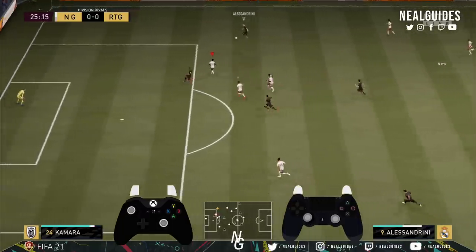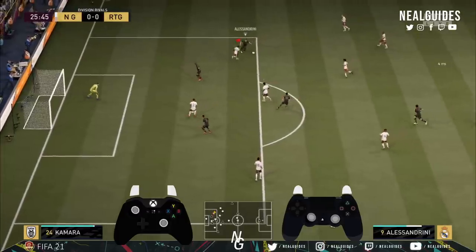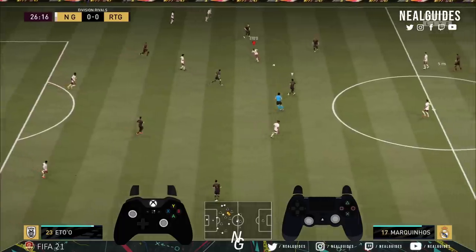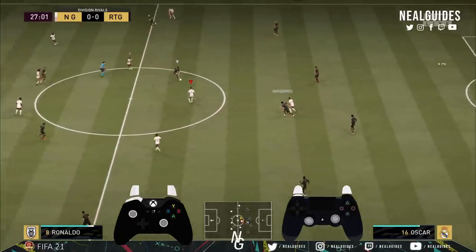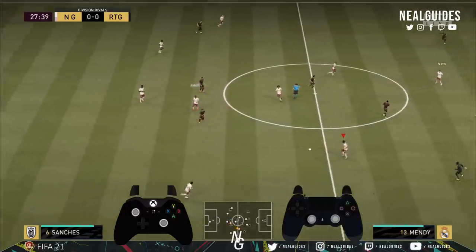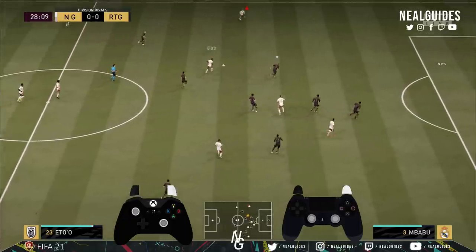We're going to run and jockey here, keep him at bay — running jockey, protect the angle towards goal, get the ball back. Now we can still play quick fast football — quick one-two between the two strikers. Good defending from my opponent here, he's going to run back. Be a tad bit aggressive with our back three because we've got basically a back five. Quick one-two — as you can see Nedved coming in, back to Eto.